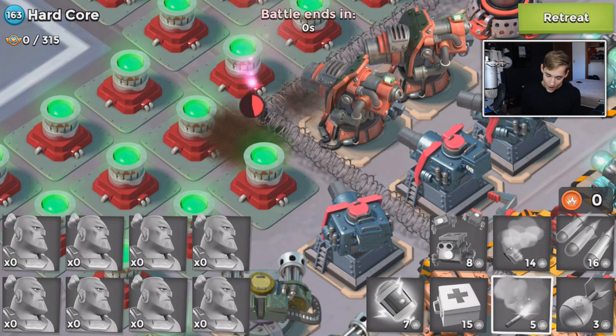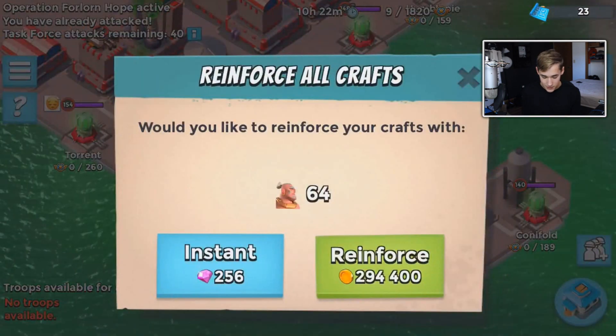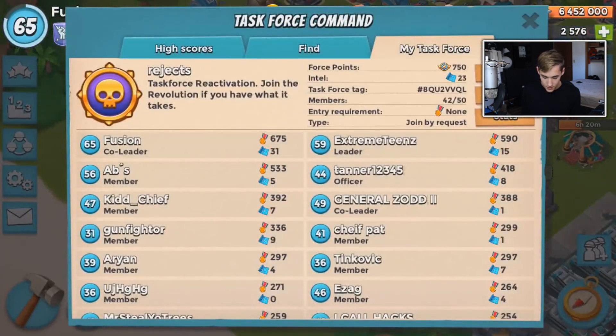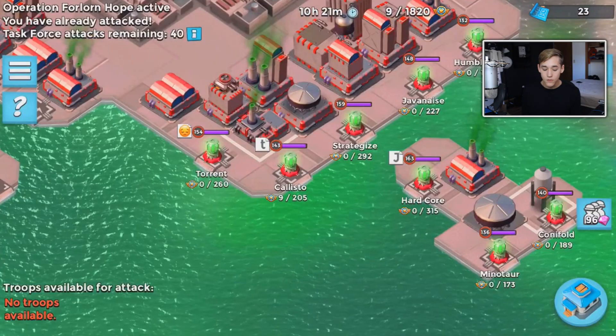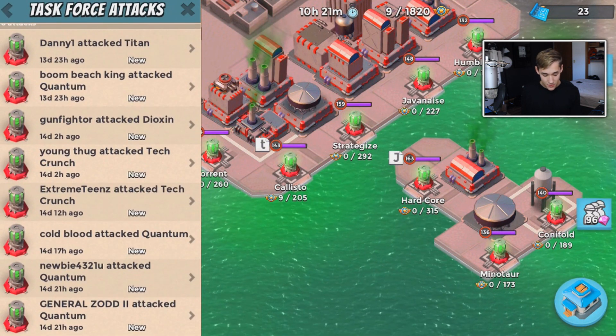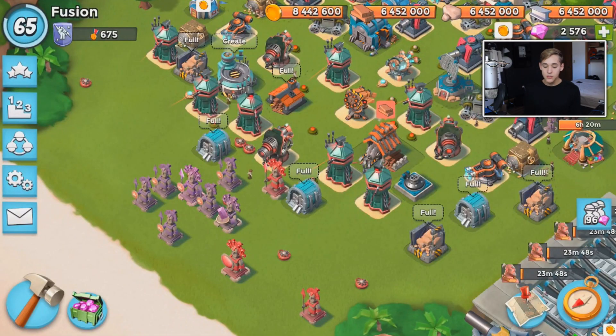Look how slow they're walking in the barbed wire - they have so much HP though and they walk out and die instantly. That's awesome. We're never doing this again guys, don't worry. I just want to say thank you to the task force - the Rejects - just pulling through. Forlorn Hope is on record now. We have a 48% operation success because nobody attacks and we do these high level operations. Anyway, thank you guys so much for watching - if you liked it drop a like, I'll talk to you in the next one, bye.